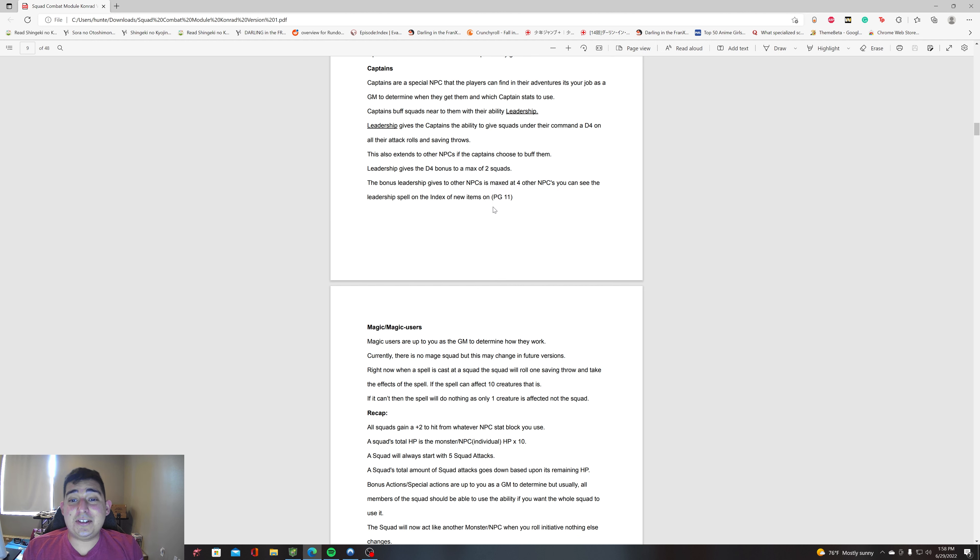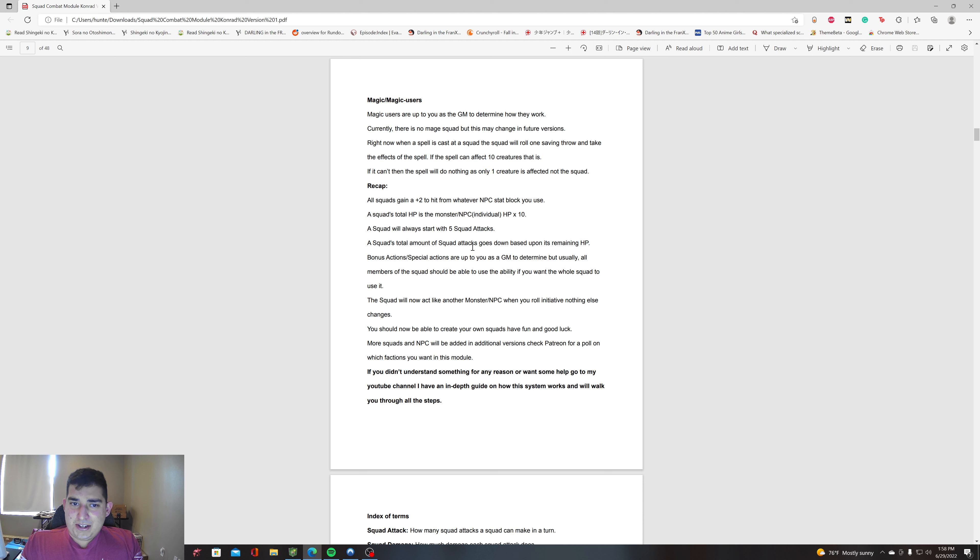Captains can also buff players if the captain is traveling with them. For magic users: they are up to you as the GM to determine how they work. Currently there is no magic squad, but this may change in future versions — I may eventually make a mage squad. Right now mage squads would be pretty broken: if you can get 10 mages casting fireball 10 times at a squad, they're probably going to kill or wound a lot of them. If magic is rare in your setting, just rule that you can't get 10 mages in a squad.